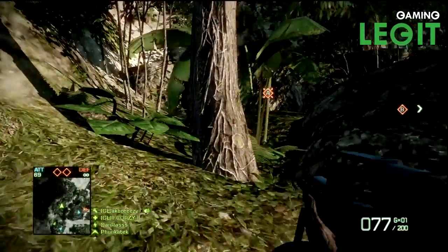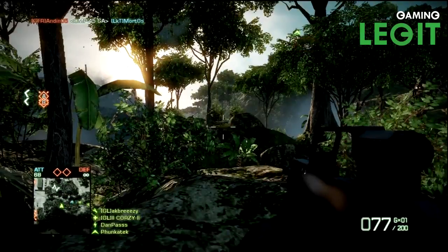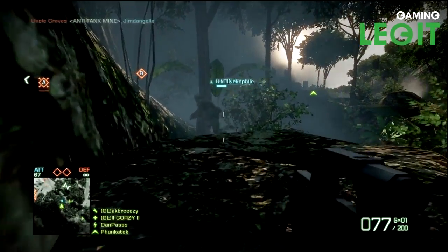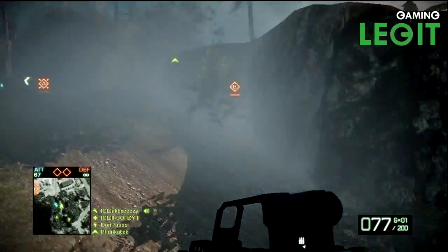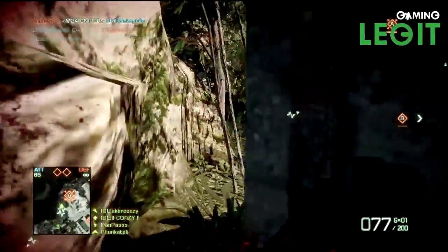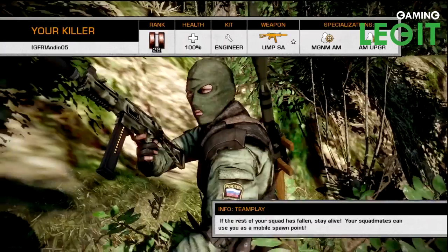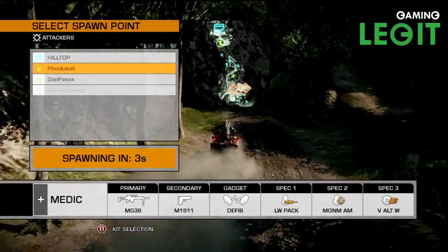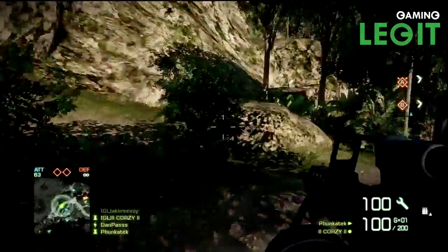The second thing I want to talk about is reviving. There are all these back-and-forth arguments about when to revive and whether you should. We've already talked about how you shouldn't revive somebody unless the person who killed your teammate is dead or you're safe to revive them, because it happens way too much where a teammate just sees the lightning bolt, instantly pulls out his defibs, and sprints over to revive you without paying attention to what's going on around him. It ends up getting both of you killed, you lose your tickets, and it keeps you out of the game longer.